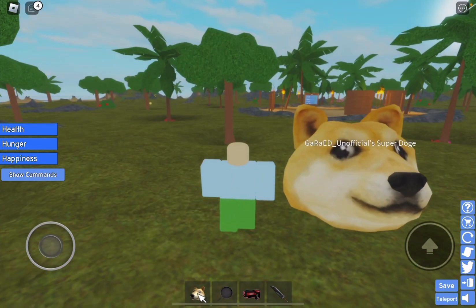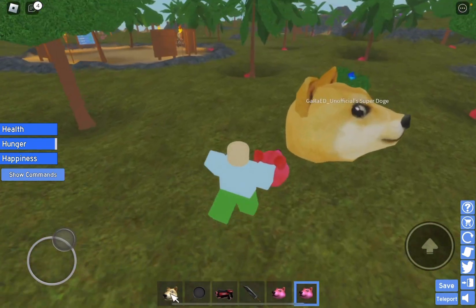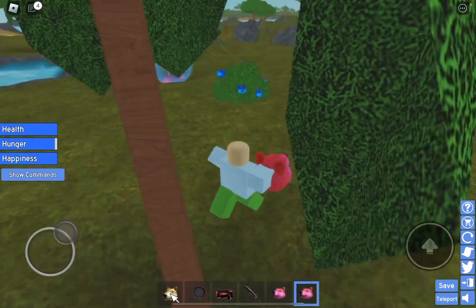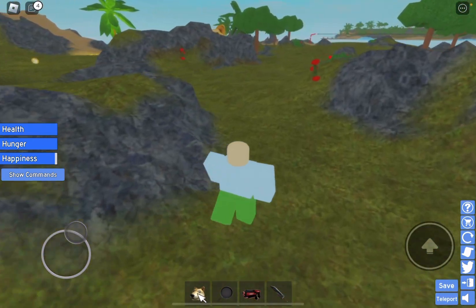Next tip: rebirths. Rebirthing is gonna be super worth it once you go further in the game because it does increase the amount of XP you get from berries. Although it does reset everything except weapons and rebirths, it will make it so you can grow your Doge faster, which is pretty good.